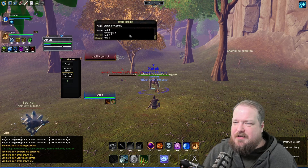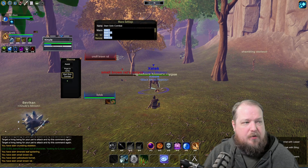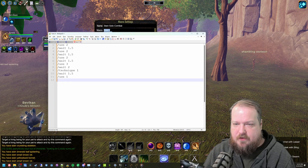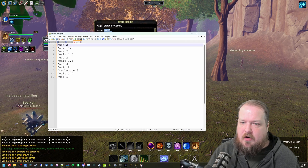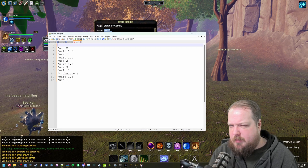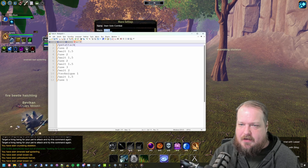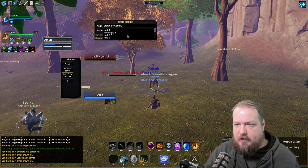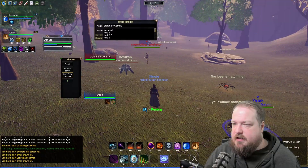This window can't be resized, so you're only going to see four lines at a time. When you click into it, it selects everything, making it easy to Ctrl+C copy it out. I like to open up a notepad and paste it in so you can see everything the macro does all in one screen. I use Notepad++, but you can use any text editor. I'll put pet attack back in, then copy it back out and paste it back in.